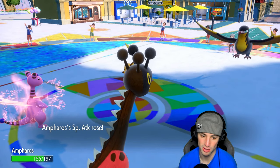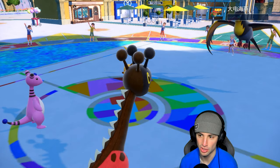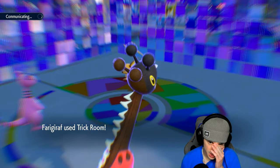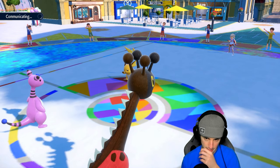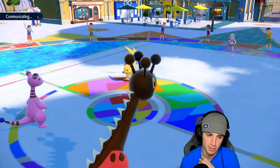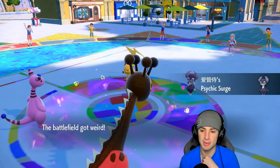Ampharos is now charged up with Meteor Beam and plus one on special attack. I'm hoping Kilowattrel is not holding Focus Sash and I can just get rid of it. Kilowattrel is down — awesome! I could swap in Ursaluna if they're going to go for another Thunderbolt. I wouldn't mind just attacking with Ampharos. I know I can't use Thunderbolt yet — I'd have to Terastallize or charge up another Meteor Beam, or I could protect and bring in Ursaluna. I'm guessing Focus Sash is on Raichu, and Indeedee is going to come out, which could cancel trick room.